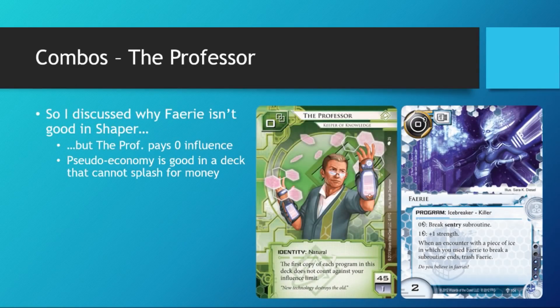Finally, Fairy works very well in a Professor deck. If for whatever reason you are forced to play the Professor, do consider splashing one copy of Fairy. As I mentioned, one of the biggest downsides to playing Fairy in Shaper — like a Hayley deck — is spending more than half your influence on it. But in the Professor, you have unlimited influence, at least for your first copy of Fairy. So playing a single copy of Fairy in the Professor works very well as your emergency solution to sentries, and it can be recurred multiple times with your Shaper card of choice — be it Clone Chip or Dummy Box. Not to mention, as you saw this game, Fairy works very well as a pseudo-economy card, which is really good in the Professor since you can't splash for money cards.